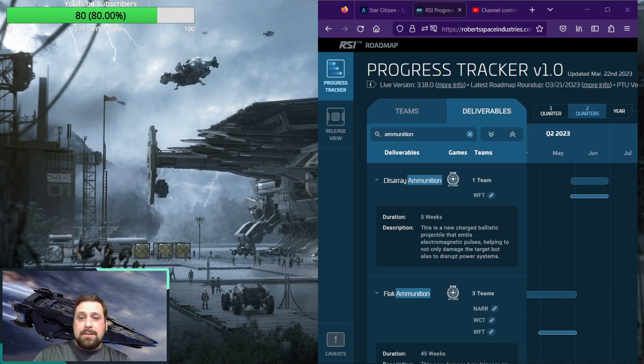Alright. So we got the roadmap pulled up here on the deliverable tab with the filter set to ammunition, and we have four different ammunition types that are currently being worked on. We'll just go ahead and start from the top and work our way down.